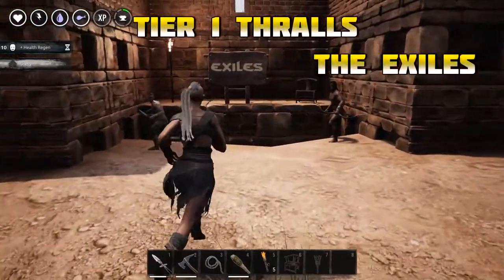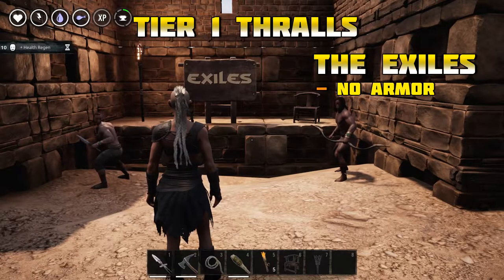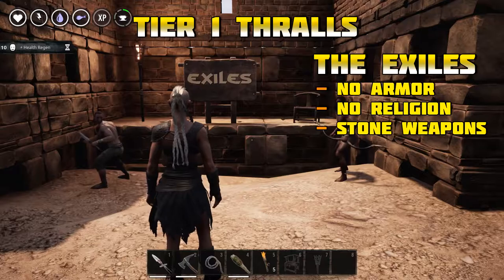So we're going to start with the Exiles. The Exiles are a scattering of non-aligned NPCs that can be found mainly in the south starting areas of the map.